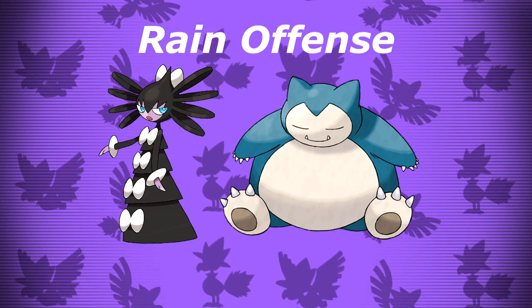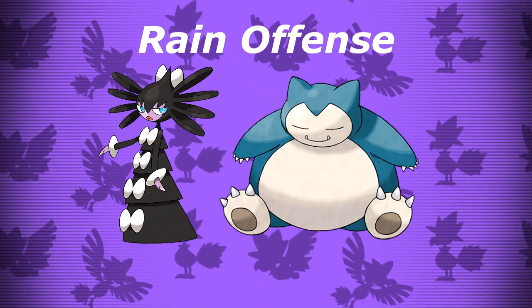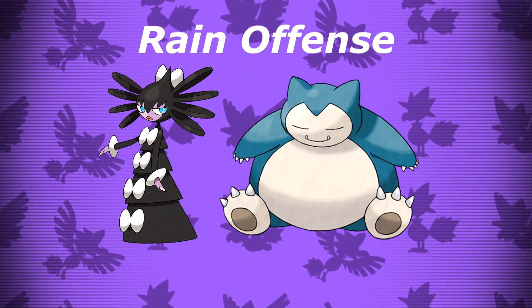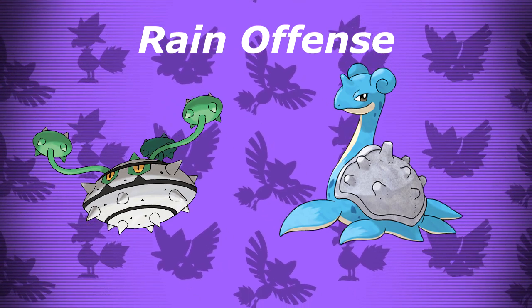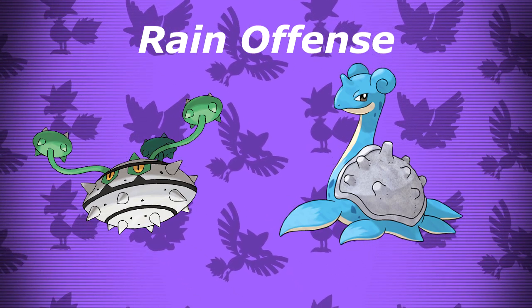Versus rain offense, you should always lead with Gothitelle and Snorlax. Rain teams are notoriously fast, so Trick Room is excellent counterplay. The two you'll have in the back will always be Ferrothorn and Lapras, because they hard-wall everything rain can throw at them. This is undoubtedly the team's easiest matchup.